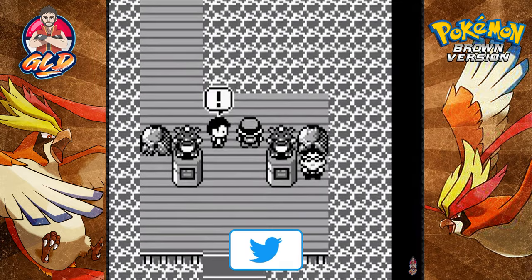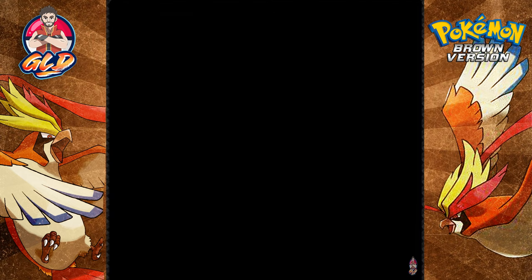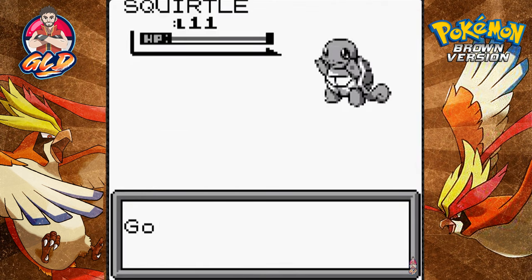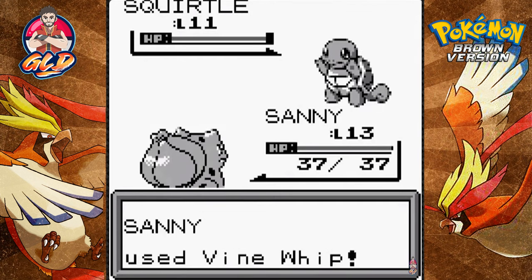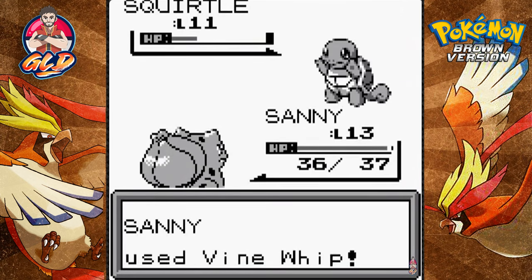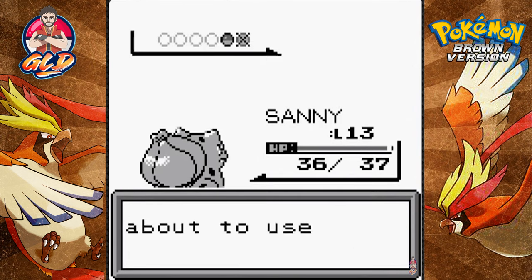He says 'Stop right there kid!' Let's go ahead and take on a new challenger — a junior trainer, male version. He's coming out with a Squirtle at level 11, so this is a good place for Sunny to grow levels and get some revenge. Here comes a Bubble attack which drops our speed a little.